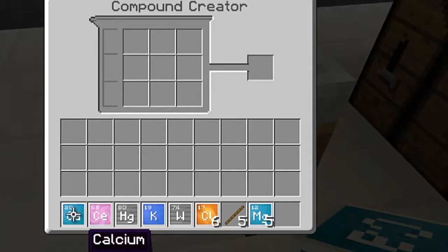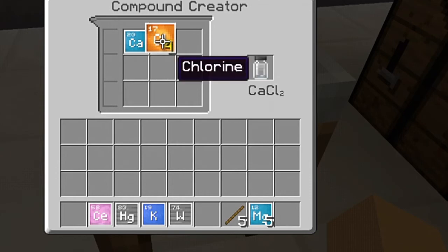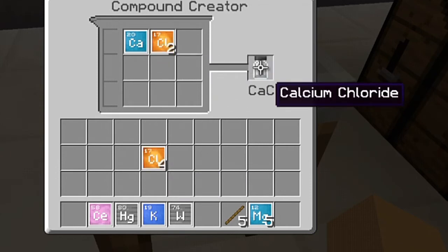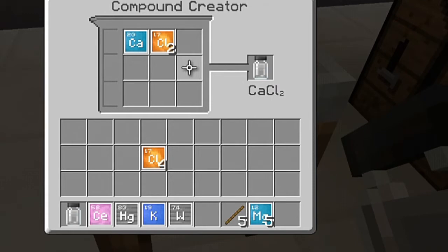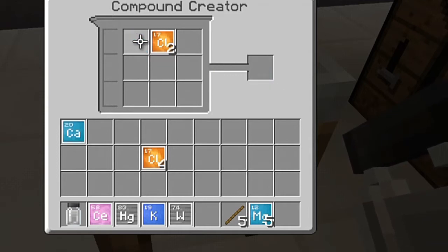First we're going to make calcium chloride. We put calcium in here and we're also going to put in two chlorine, and that is going to make our calcium chloride. One thing that's actually rather useful about this compound creator: it does not actually take up the elements that you're using — you can do this infinitely. This is not because I am in creative mode; this is specifically made for the compound creator, so you can make infinite amounts of whatever you're trying to make.